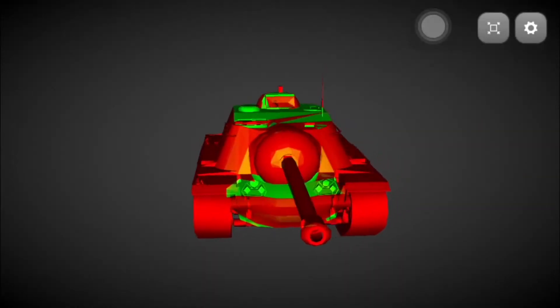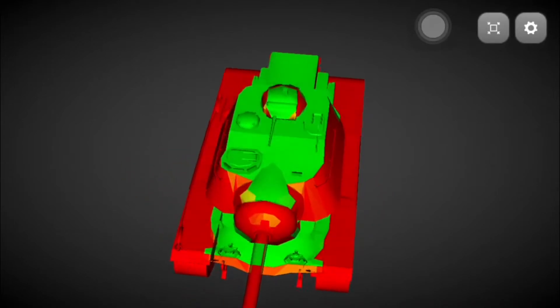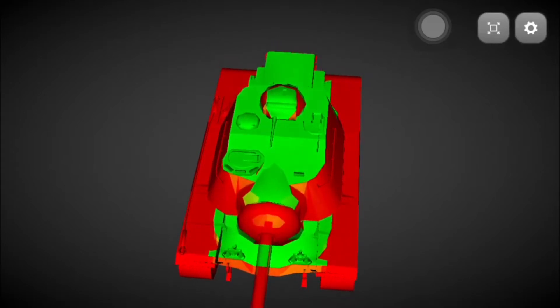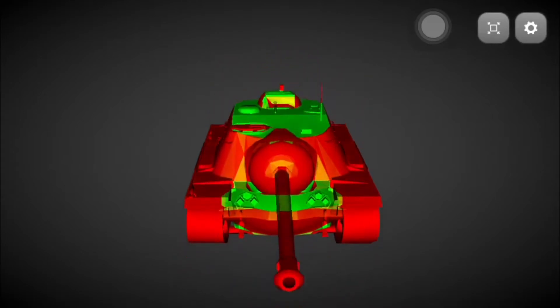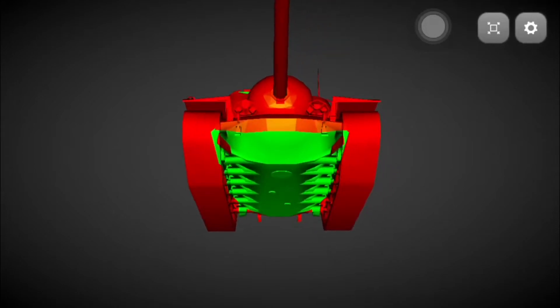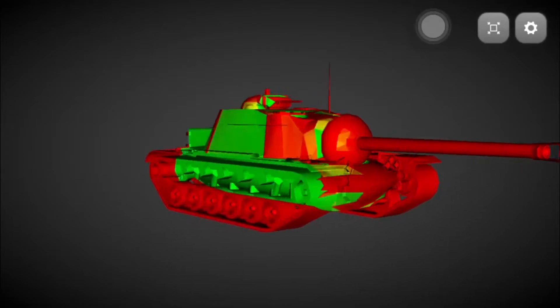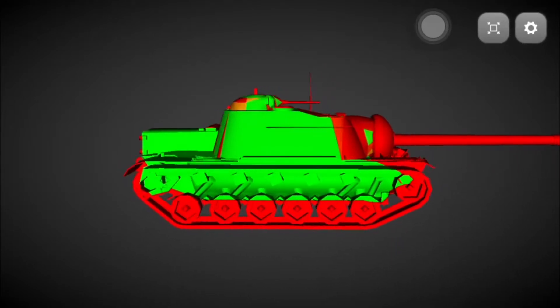Now we focus on this American beauty. Why is it so hard to destroy them? Like you're gonna see now, this small monster has got unbelievable armor on the front of the tank — that means it's bouncing a lot of shots.